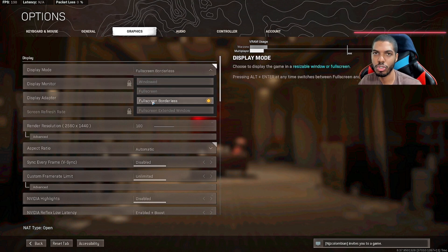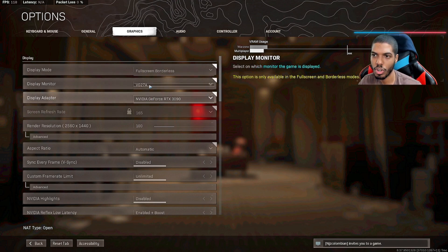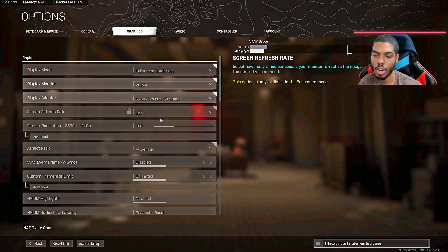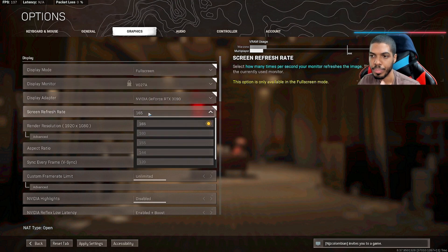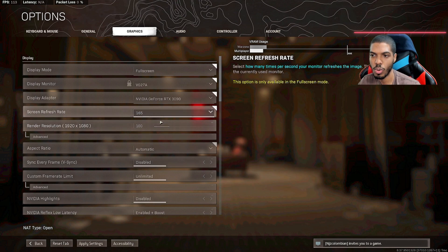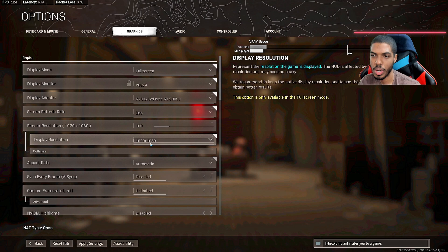For graphics, it's recommended to go full screen, but because I stream on a one-PC setup I use full screen borderless so I can switch over to chat. Full screen will get you more frames per second. Make sure your graphics card is selected on your best monitor. Note that you can't adjust screen refresh rate unless you're on full screen — make sure you select the highest setting available. Also make sure render resolution is on 100, that's important.